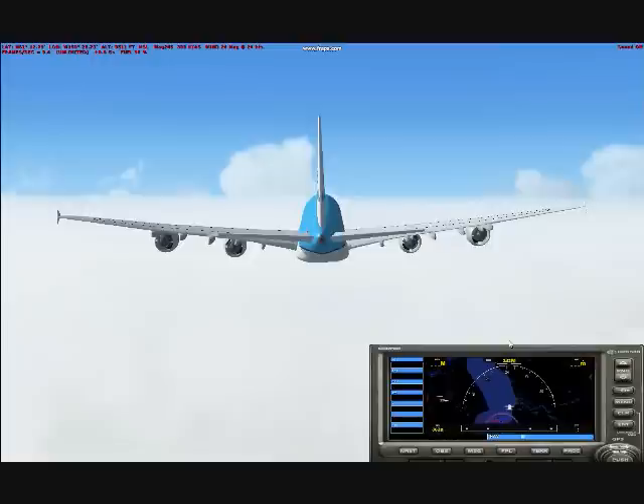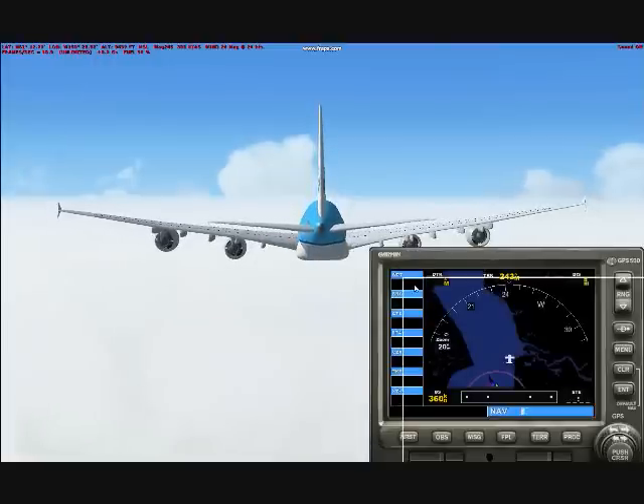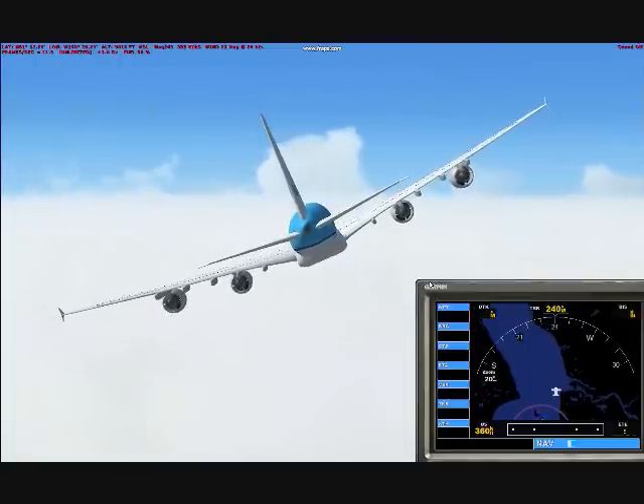Okay, now that you're a good ways past the airport, go ahead and start turning the same direction you originally turned, and start to descend — start your 180-degree turn and descent to the runway here.